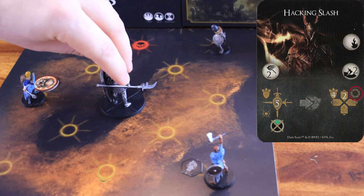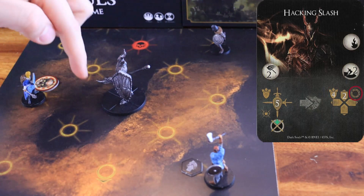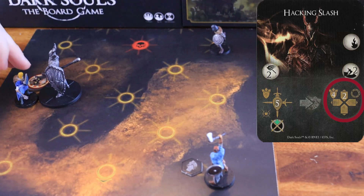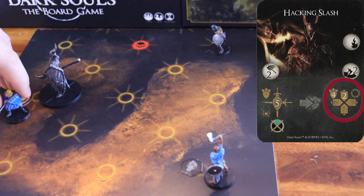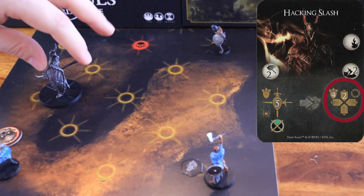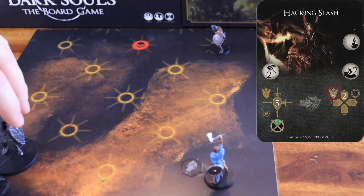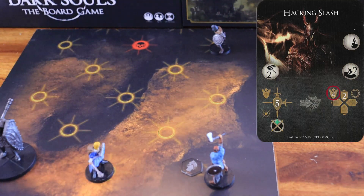Then, it turns towards the node that is the closest to the nearest character. It moves two nodes forward, always reorienting itself towards the node that is the closest to the nearest character, pushing away any character on its way to one of the nearest nodes that faces the boss's front arc, and dealing four physical damage to them. This attack has no weak spot and a dodge difficulty of two.